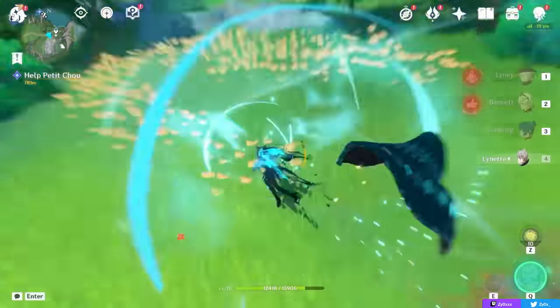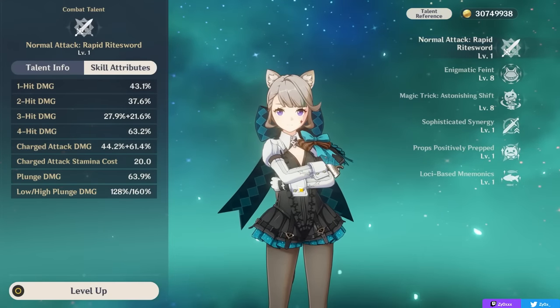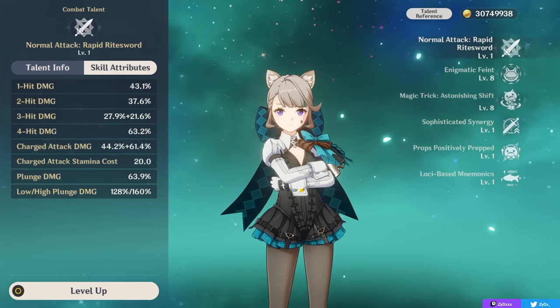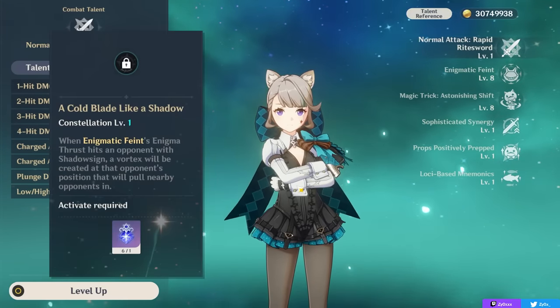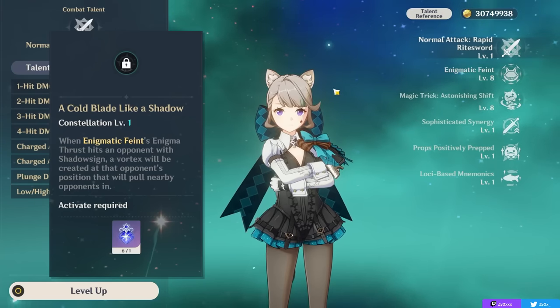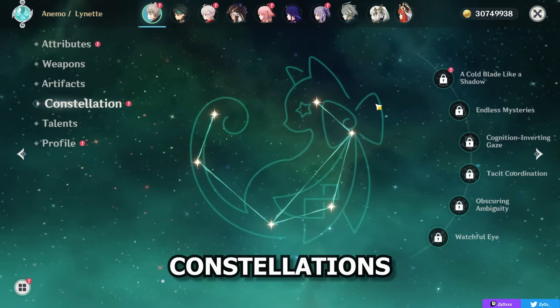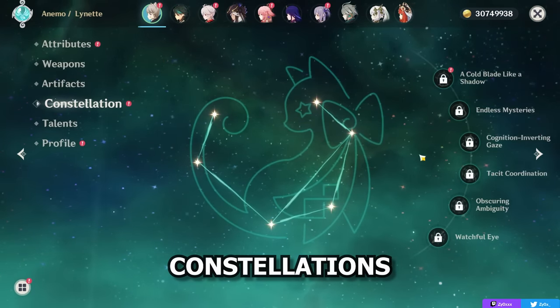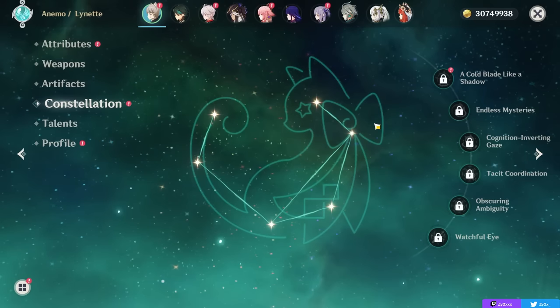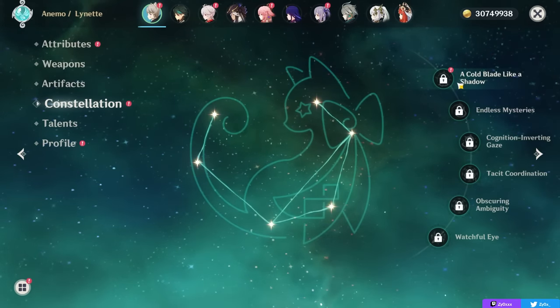She can also be useful for exploration thanks to her hold skill, and does get better with constellations. Even just her first constellation, her C1, can give you a bit of grouping on her Elemental Skill, which can help her feel quite a bit nicer to play. I actually want to start by talking about her constellations early in this video, as they can be quite a big deal. While I don't think they're needed, they give you a lot of convenience and different playstyles the more constellations you have.